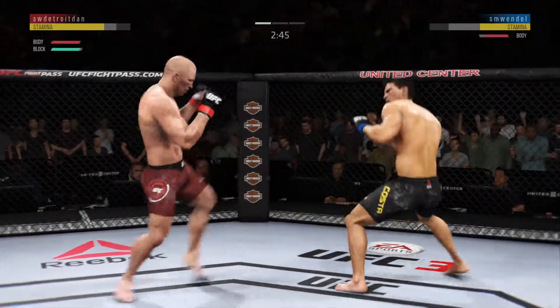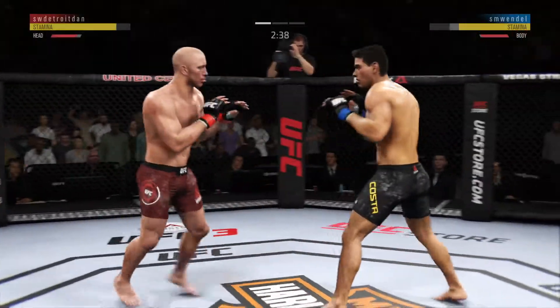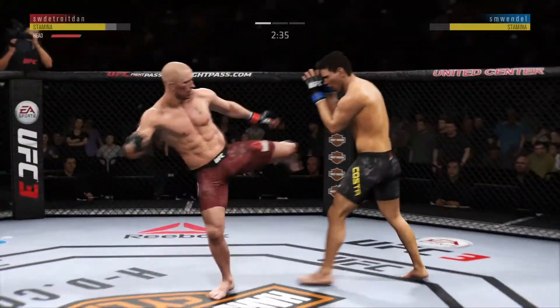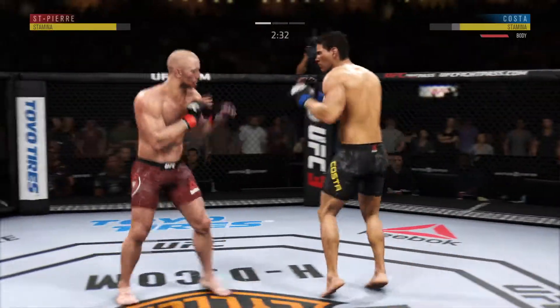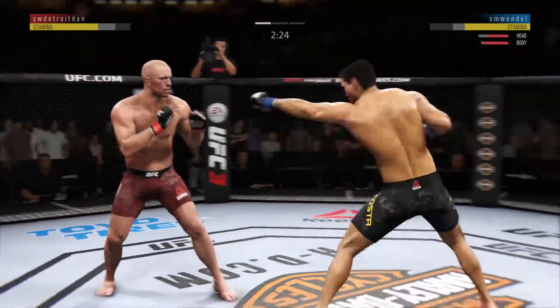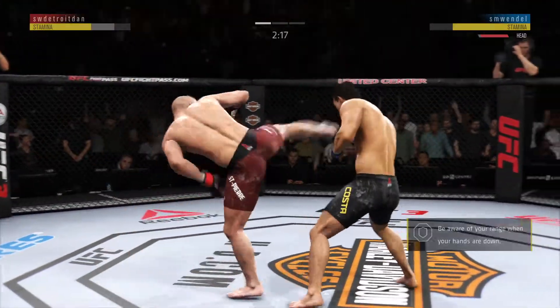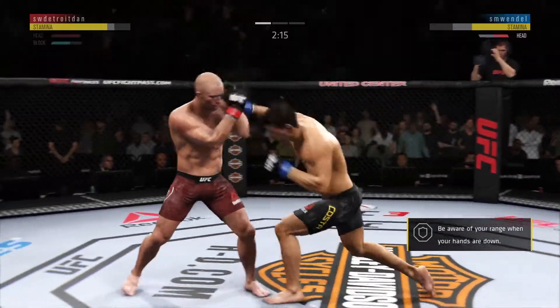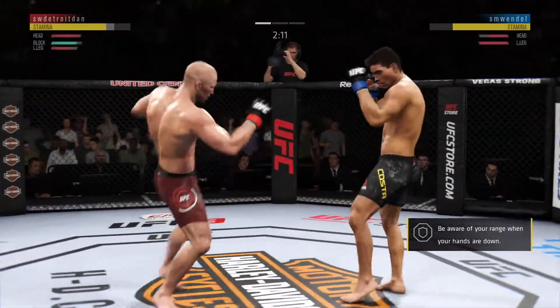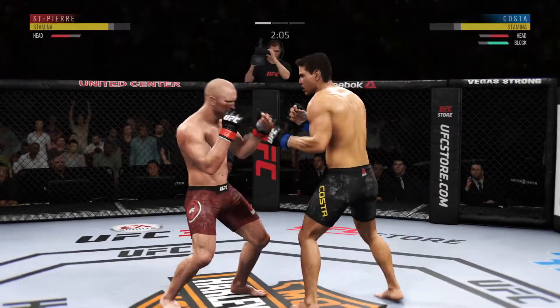GSP gets hit by that kick to the body. Tries a big hook to the head, but misses. GSP gets caught with that punch. He'd be wise to get those hands up. He's landing some excellent kicks here. Very nice. Joey missed with that straight right attack. They're both landing bombs on each other.